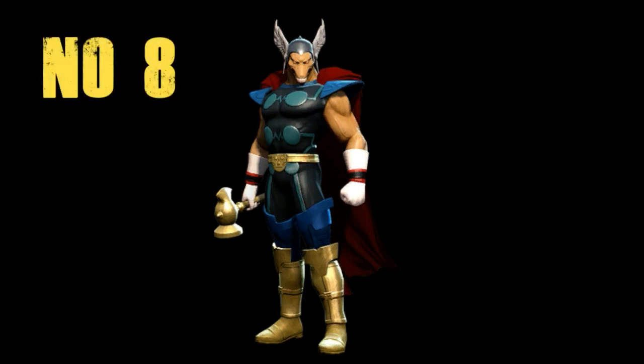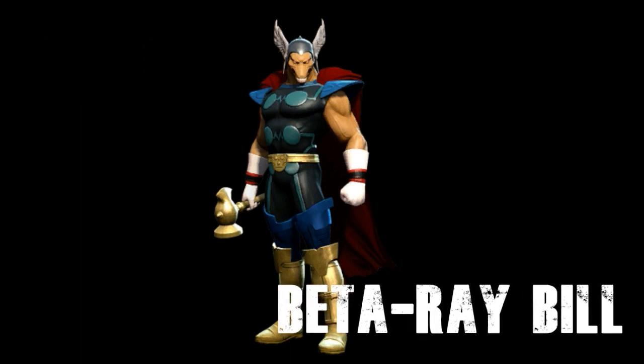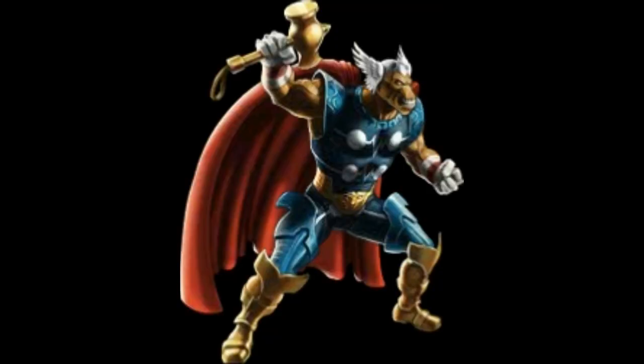And that brings us on to number 8, which is Beta Ray Bill. Beta Ray Bill is an alien whose strange look stems from the fact that he's actually descended from a race of horses rather than monkeys, like we are. Beta Ray Bill has the power of the god Thor, because he was found worthy of wielding Mjolnir — one of the only few people who's actually been able to do so. He's also a very formidable warrior who's been genetically engineered to be among the best of his kind.